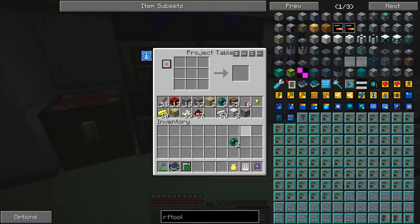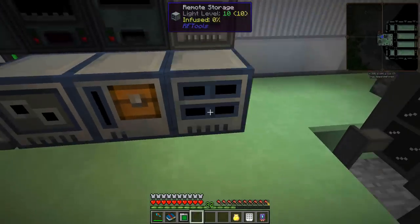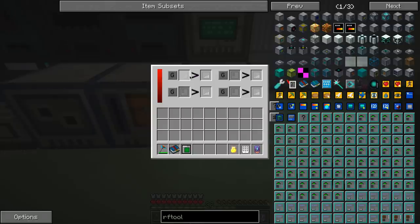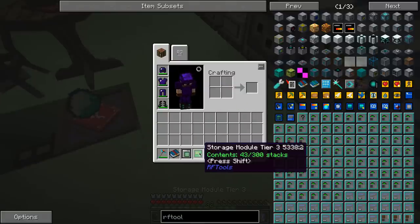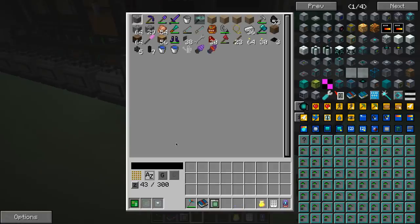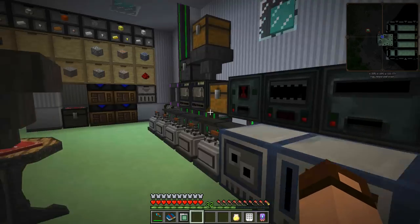Now let's plot this down over here. Interdimensional access only. So if we — this is going to be risky. It takes it back out. Hopefully all my stuff's still in there. There was a slight delay there and I got very worried. We're good. So put this over here. Now we need to make the interdimensional thingy.